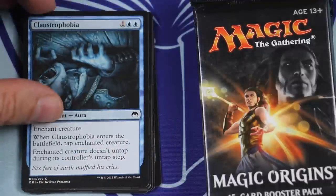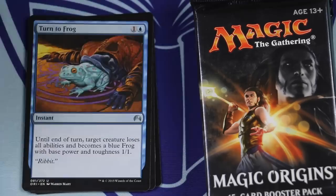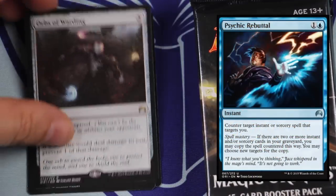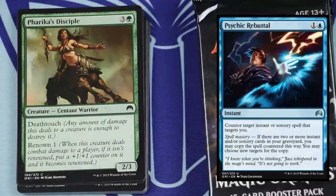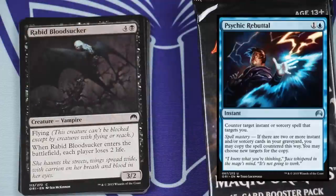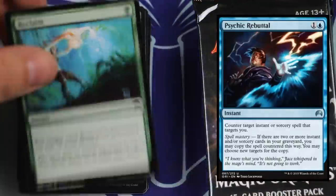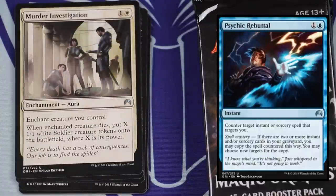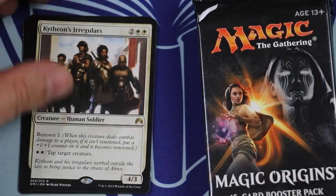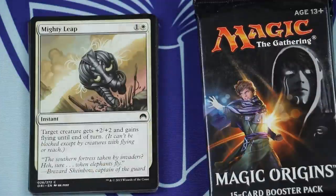The only spell in here that is absolutely worthless to me — I didn't cast it even once, even though I drew it often — and that I'm absolutely switching out for something, anything better, is Psychic Rebuttal. This spell just doesn't do it for me. Nothing was really targeting me except when my opponent had some lightning bolts, and that usually was being used on my creatures. Given my beatdown forces and my bombs, my opponent was dumping so much removal most games that almost no spells were targeting me for direct damage or other effects. So Psychic Rebuttal really had no place in here, and I'm gonna replace it with just about anything that's left over from my blue or red pool.